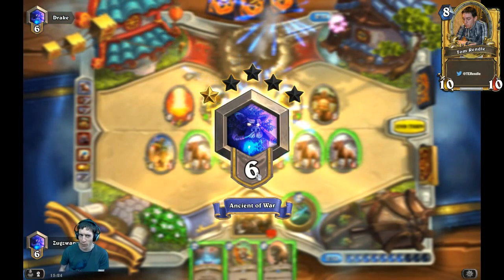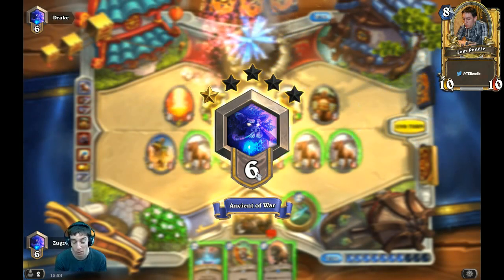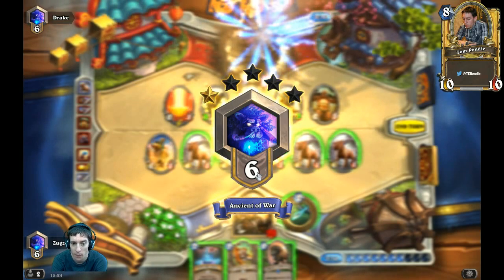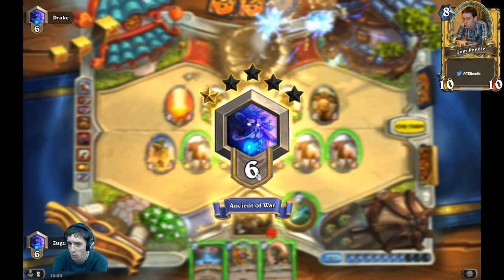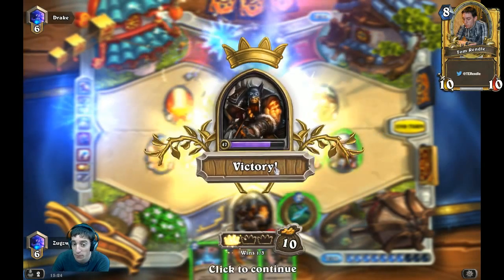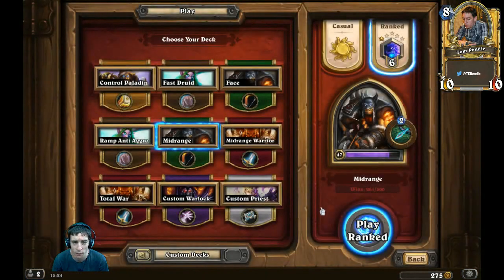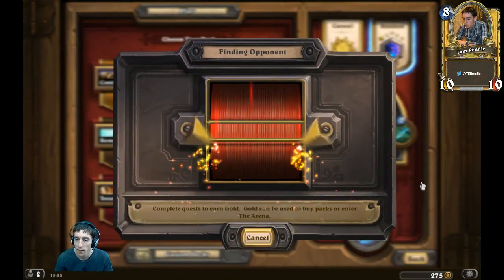That was a win against a decent control paladin, and I'll freely admit I made a couple of mistakes — it's always tricky working out what to do with Knife Juggler and Dr. Boom on the board. That brings us to a record of three wins and one loss so far, and the loss was when I missed a turn in a reasonably even situation — missed out a turn seven. That's about as big a swing as you could get. We're going to play one more game.